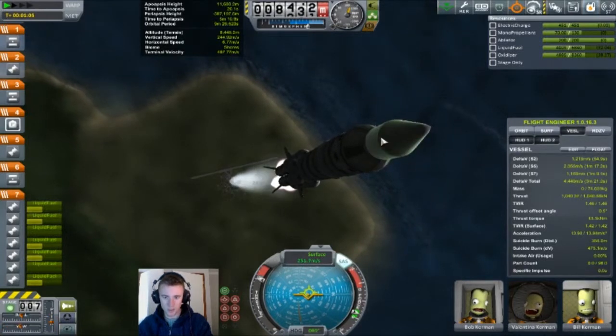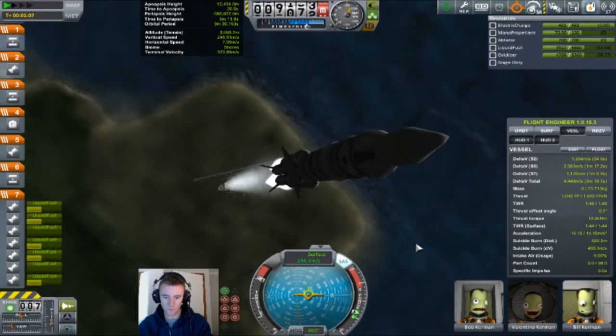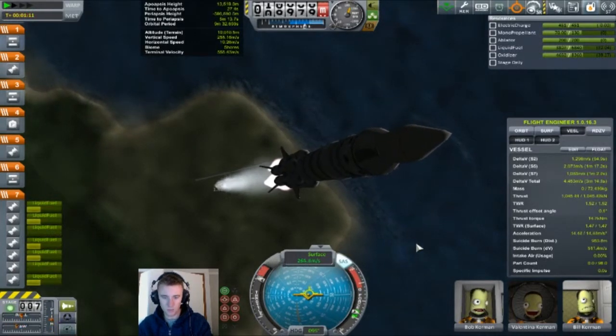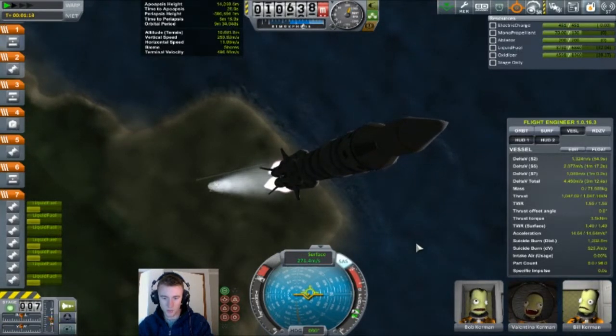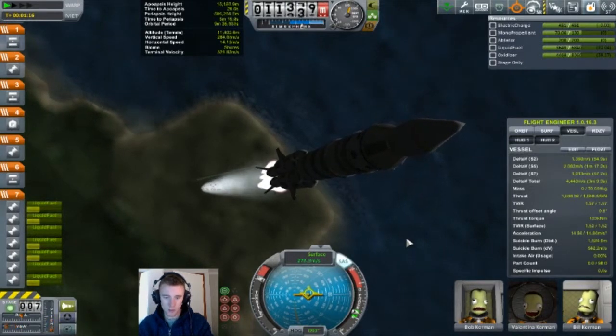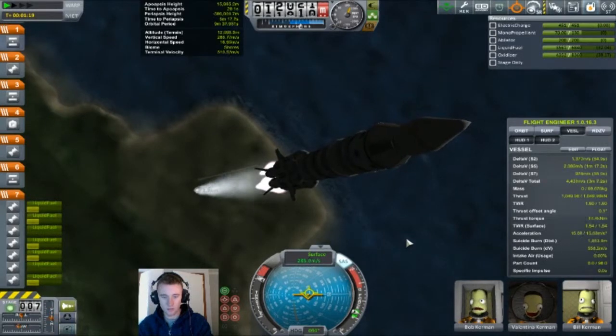So yeah, as I was saying, I've stuck a 1.25m capsule under that fairing there. It has RCS on board. It will be used to deorbit Valentina, while Bill and Bob stay on orbit and do stuff.